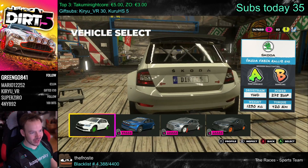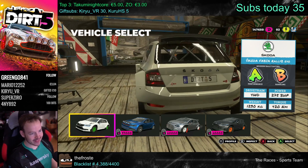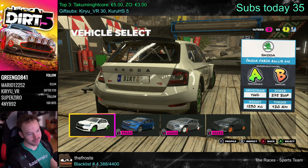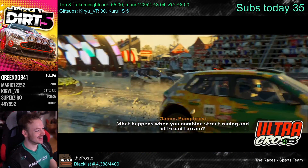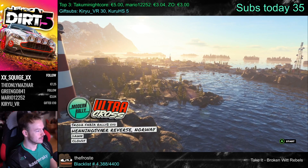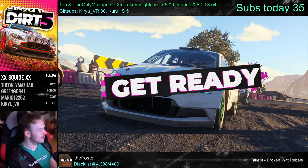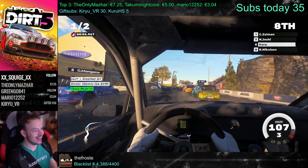Let's go to the Fabia Real 2 Evo. Performance A, handling B, 4-wheel drive, 225 horsepower, 1230 kilos, 420 meters. Alright, first race with the full game — call me excited. Heading square in reverse, in Norway. Good old Codemasters delivering us a nice cockpit camera.